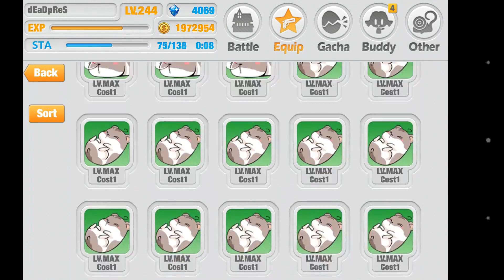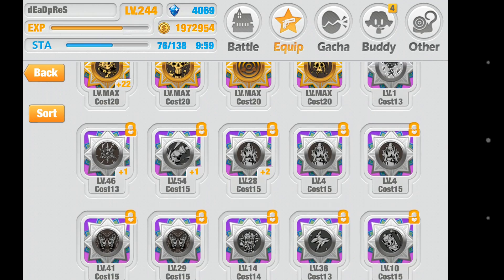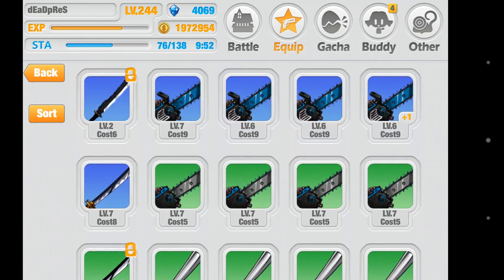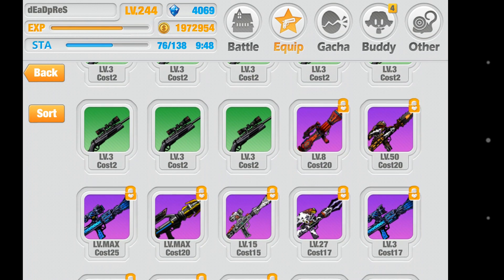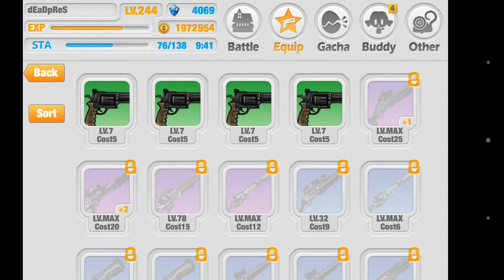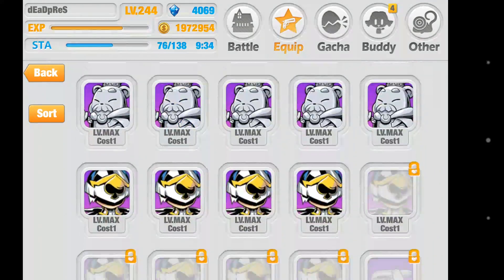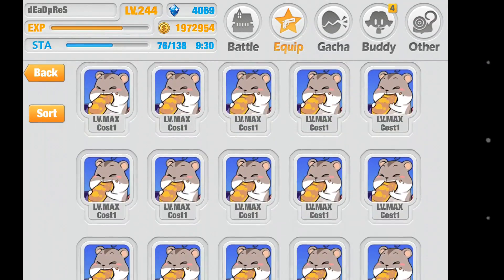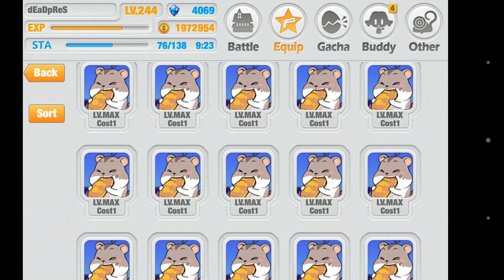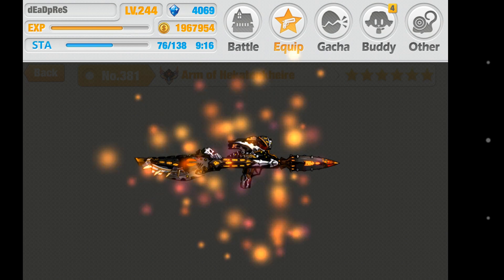Now let's say I enhance that — I want to come over to whatever weapon I want to work on. Let's say this right here, Arm of Hekatori — or however the hell you say that. Go find that hamster now. Did you notice what it said? 45,000 EXP from one hamster — that's why you get so much. 45,000 EXP. I got very lucky there.